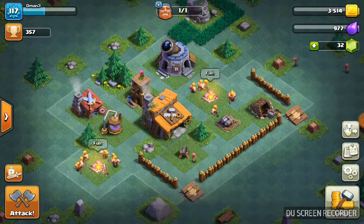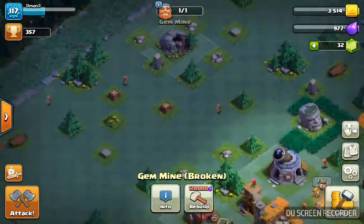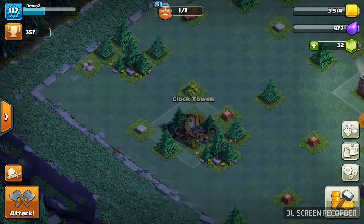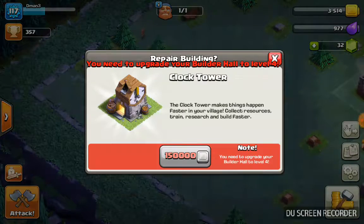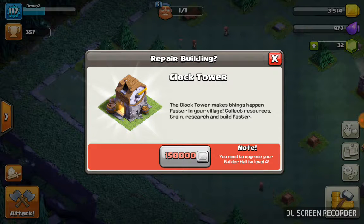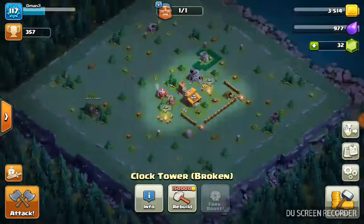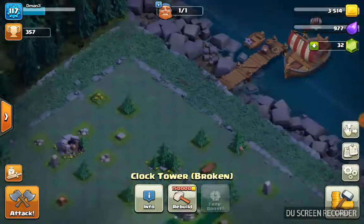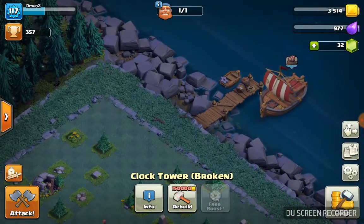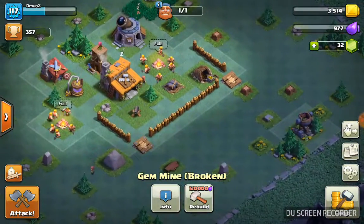You'll probably need to upgrade that. That's the clock tower — you can read all the details on that. It looks really cool. Then you've got a gem mine, just like a gold mine.